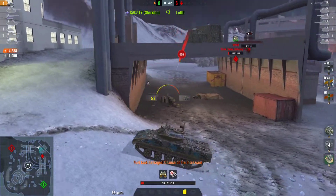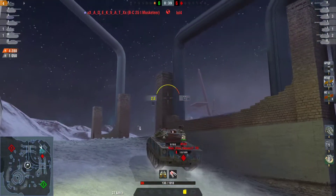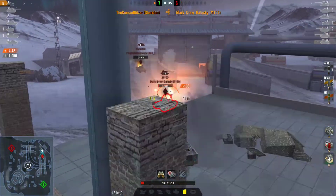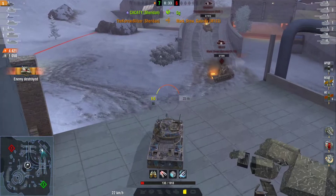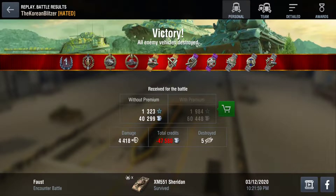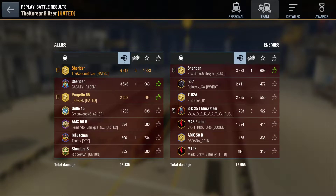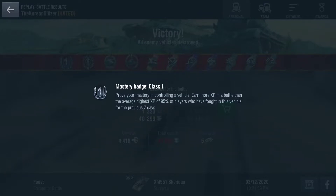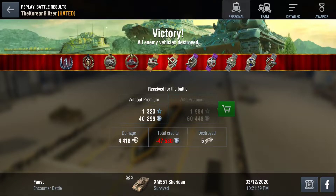That was stupid of me but sometimes you just gotta risk it. And this is going to be game right here — another great game in the Sheridan. Using distance and your allies for spotting is really key to winning games. I'm going to look at the postgame stats. Awesome — it wasn't an ace but it was a Mastery Class 1, and here are the other medals.